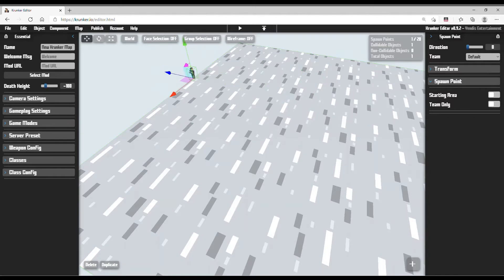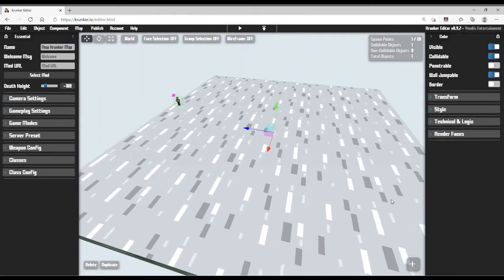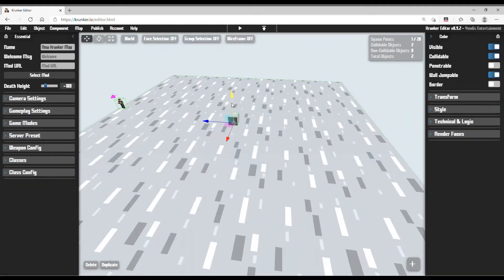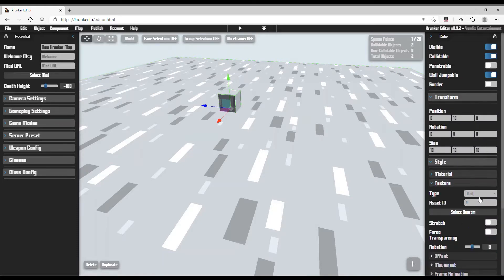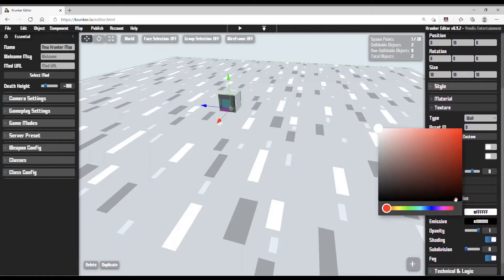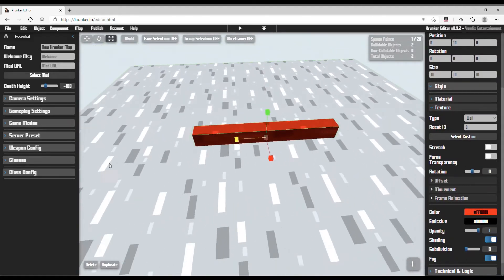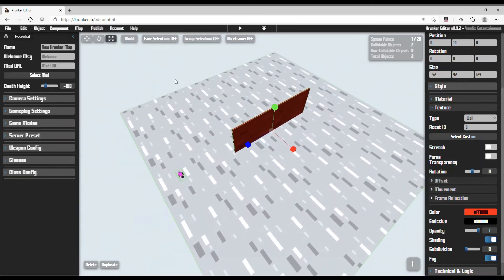I'll select here, then I'll spawn another cube here. This time I'm going to make this color red. I'm going to make it like this — just select the default knife throwing area.